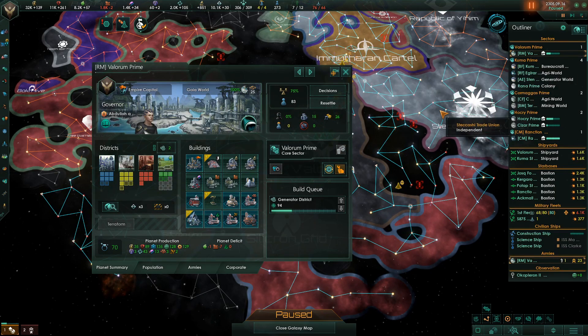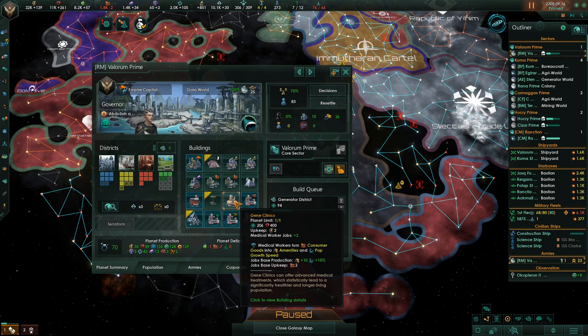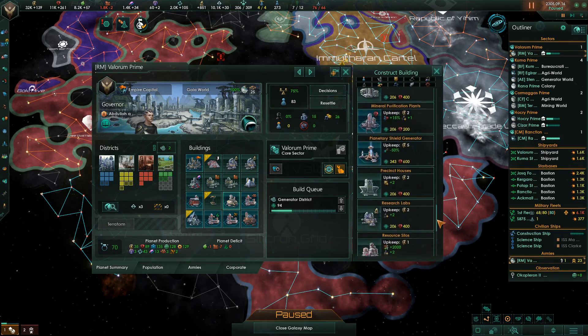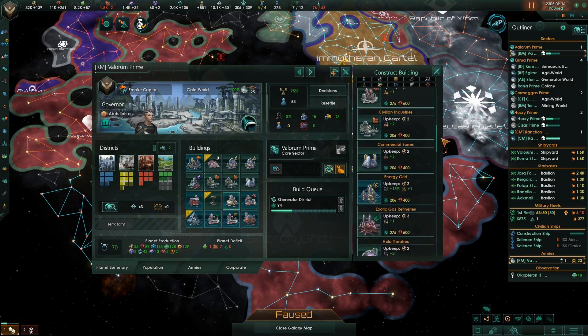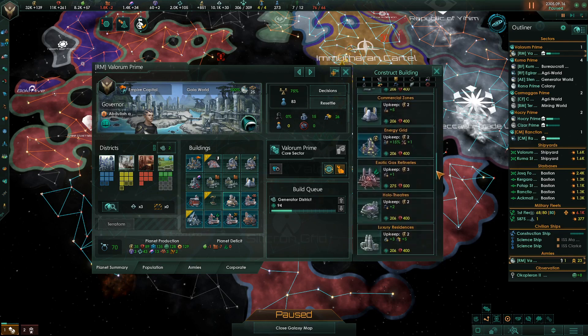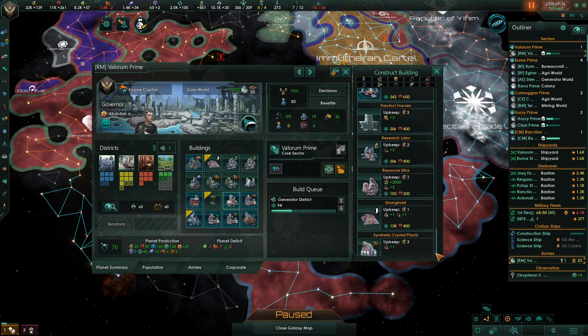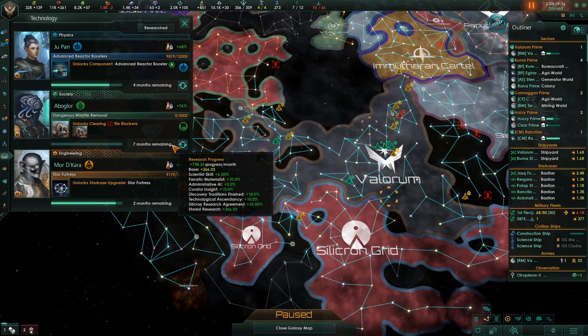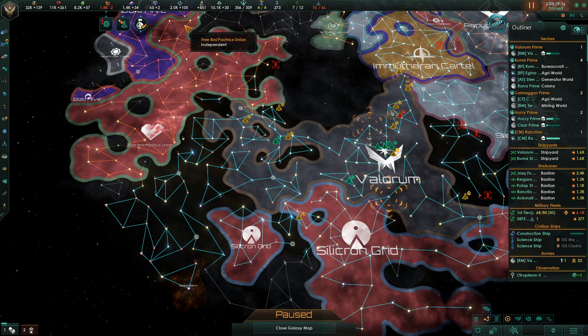That becomes an interesting prospect. We can get rid of the gene clinics and replace that with the embassy complex. Did I not take that tech? I thought I'd already done that technology — I must not have chosen that. Build that building that gives you the two extra envoys. Well, that's where we're at.